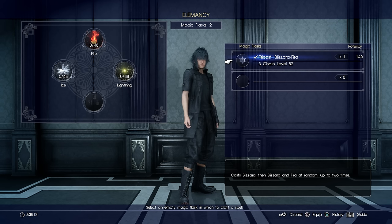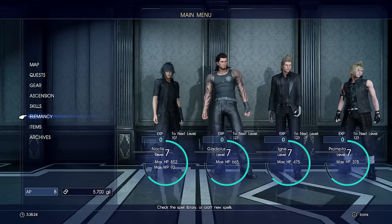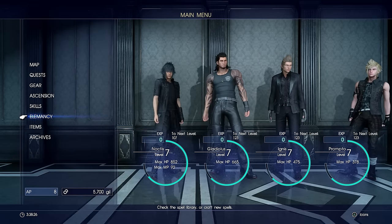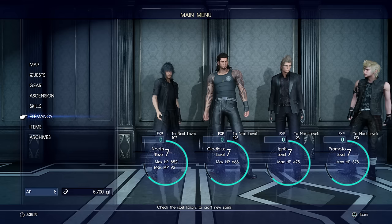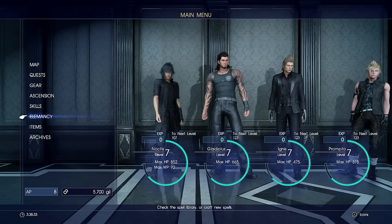My blizzara and firaga actually casts blizzara and then firaga up to two times. It does a massive amount of damage — I'm only level 7 at the minute, and I was doing 2,500 damage against flans that I was fighting yesterday with that skill. Absolutely huge damage on that magic.